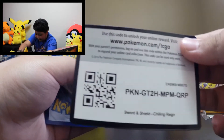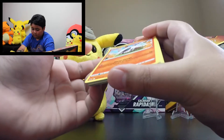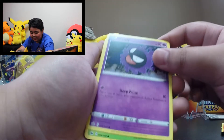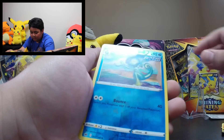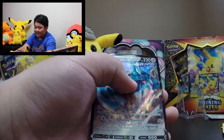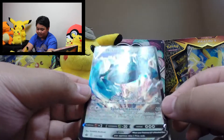Here is the code card for Chilling Reign once again. This pack contains: Larvesta, Rapid Strike Inkay, Single Strike Rockruff, Galarian Slowpoke, Steel Energy, Reverse Spoil, Drizzle. Also Sableye, Kirlia, Agatha, and Rapid Strike Metagross V — woohoo, that's some nice action going on there!